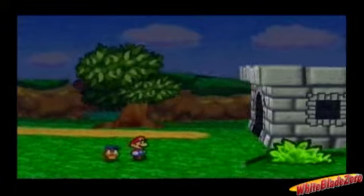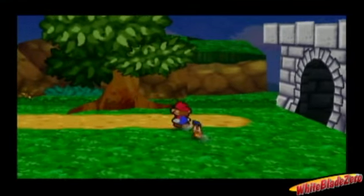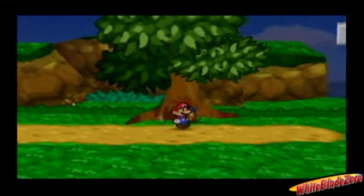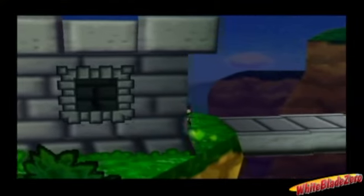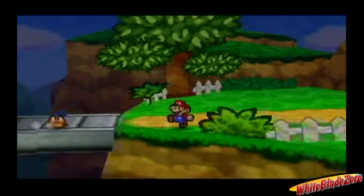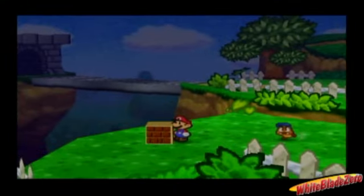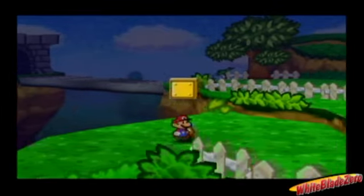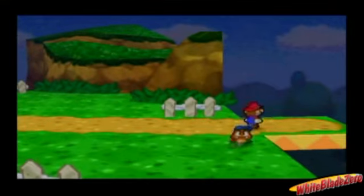Now we can proceed and continue to Toad Town. But before we do, go to this tree — our third star piece. Now we continue on our way. One more secret in this area: hit this block and a new block magically appears with a Super Shroom. Instead of restoring 5 HP like a regular mushroom, it restores 10. We continue on our way.